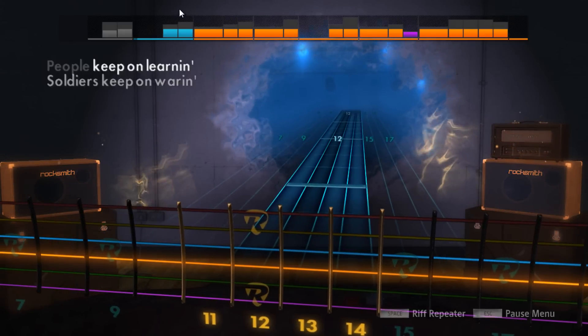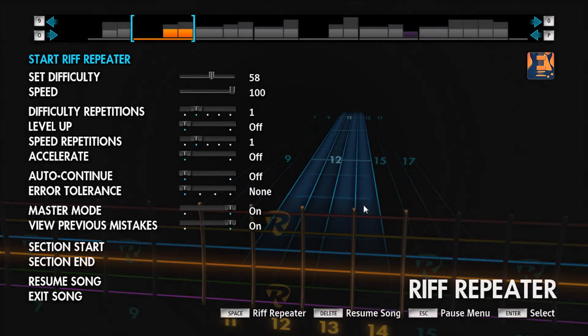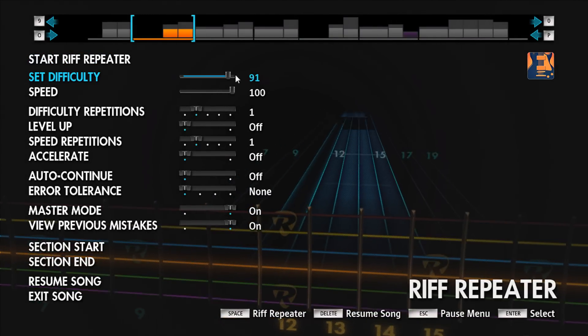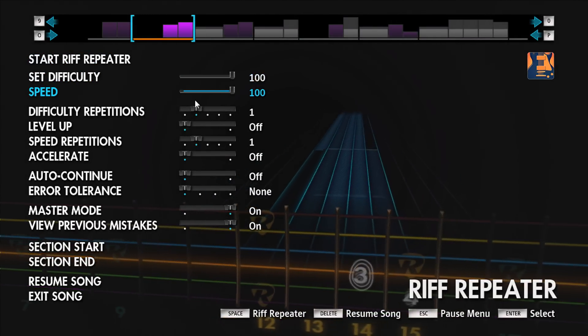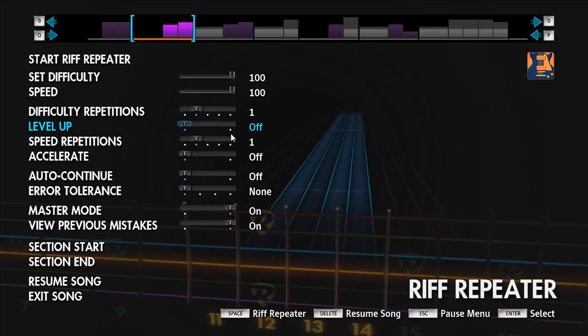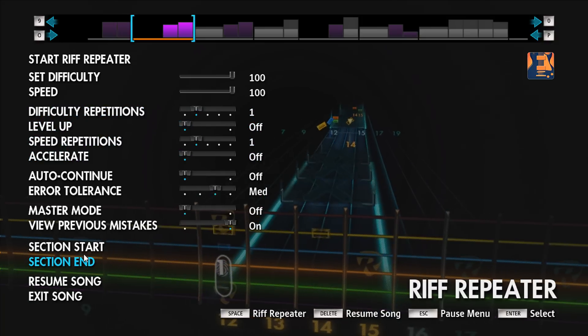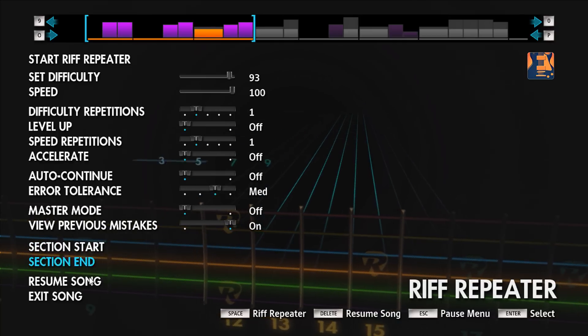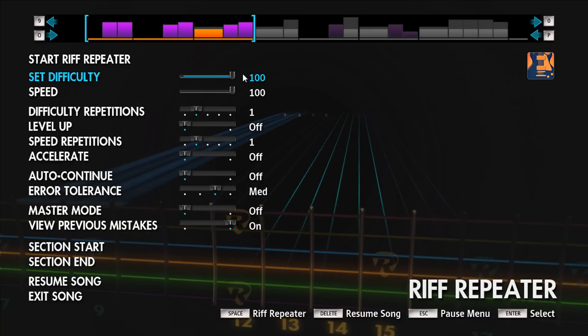The improved riff repeater is even better now. You can select your difficulty and how many times you'd like to repeat a riff, set the acceleration, expand or decrease the selection of the riff, and choose to have it not kick you off after too many failed attempts.